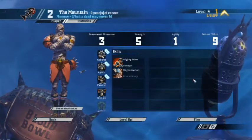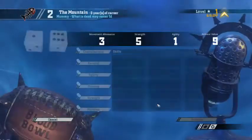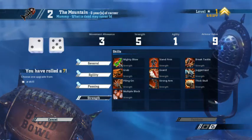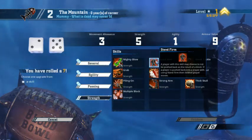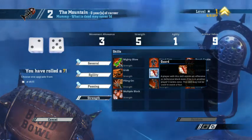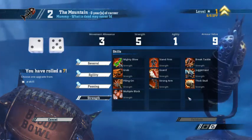We really want to roll a double on the mummy so we can get Block, but you don't always get lucky with that — and we didn't this time, so we get to choose. The mummy is not really super useful with more Strength skills other than Mighty Blow. Stand Firm can be pretty good though. Guard is also good, but you can't really move the mummy — that's the problem. A Guard player you want in the right spot when you don't have Guard on everybody, like Orcs or Chaos could do.